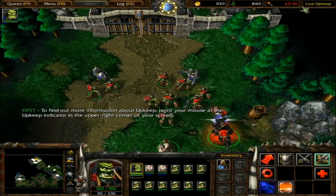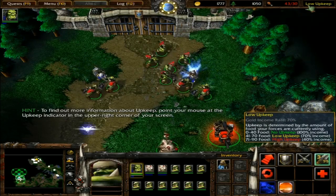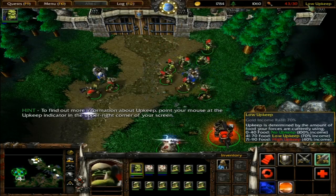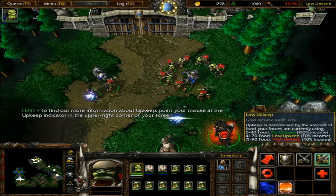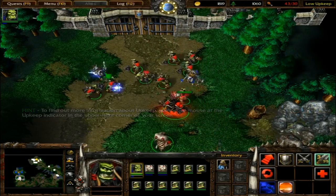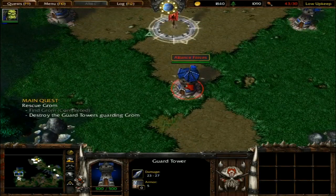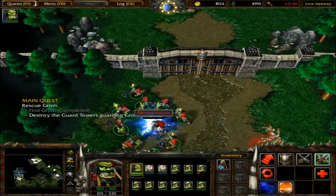I didn't know what upkeep was for a while when I first started playing. Basically, as your army gets larger, the amount of money you get from your gold mine decreases. Guard tower — that's what it's called, not arrow tower.